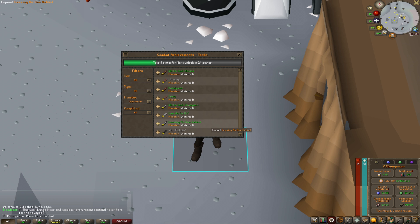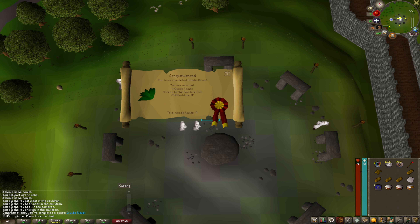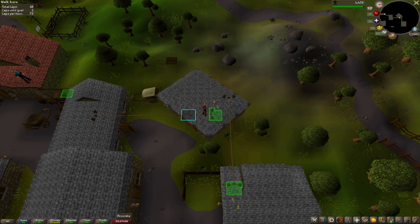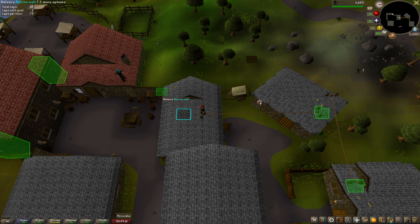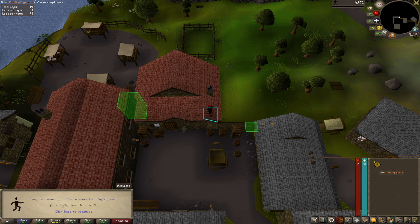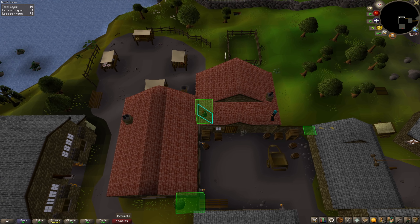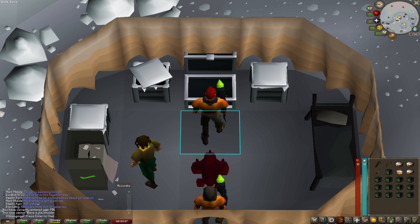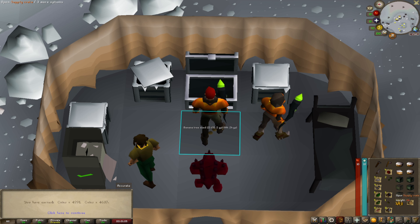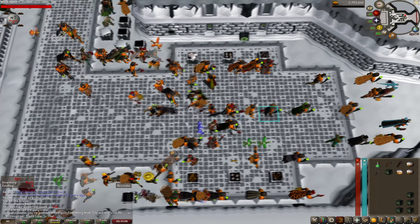We need to do Druidic Ritual so that we can do Herblore — and there is Druidic Ritual complete, now we have access to Herblore. On my way back to Wintertodt I decided to get a few more Agility levels since the solo game involves a lot of running. After this obstacle, we are 20 Agility. We also got 5 marks of grace — only 245 more until the graceful outfit, crying inside. This will be my last time showing a crate opening unless I get something. We got a duplicate — unfortunate. There is 84 Firemaking and 150 kill count. Oh — the pyromancer hood! That's a unique.